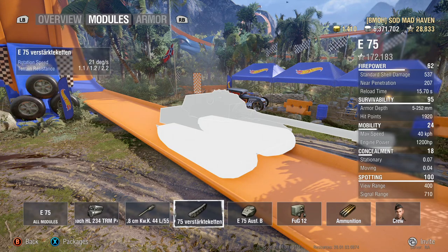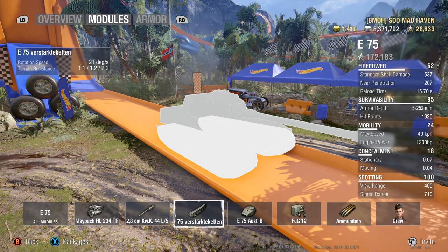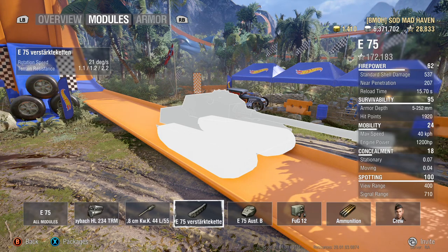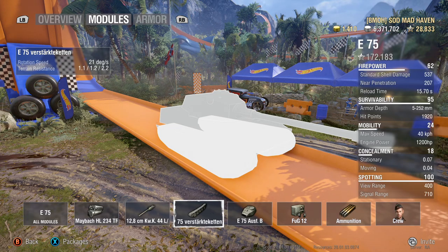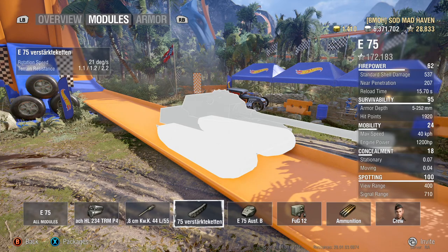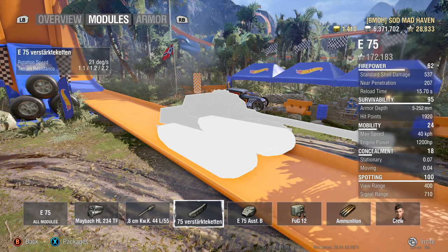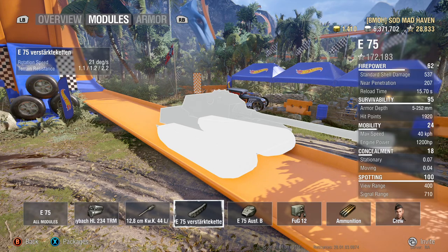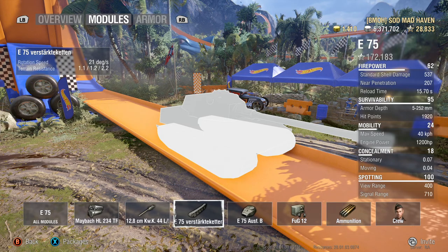Jumping over to the tracks, we have a base 21 degrees of rotational speed. Terrain resistance is 1.1, 1.2, and 2.2 for hard, medium, and soft respectively. You're going to lose about half your power-to-weight on soft ground at 2.2, but at 1.1 and 1.2 on hard and medium, you're not going to notice a big difference.